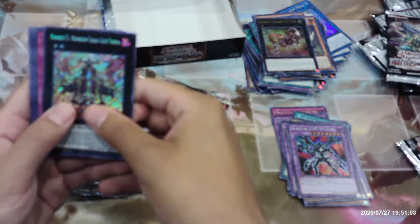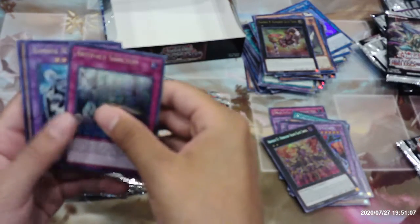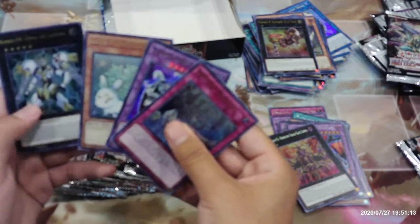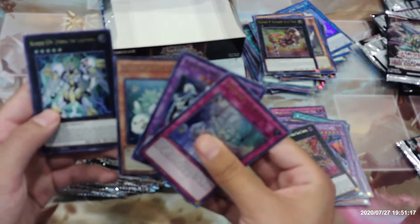Number C1 Numeron Chaos Gate Sanya, Artifact Sanctum, Elemental Hero Chaos Neos, Kalantosa, and Number S39 Utopia Lightning.